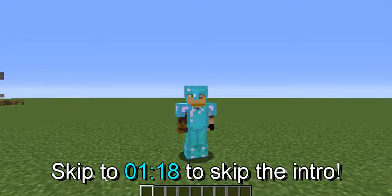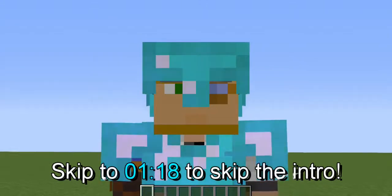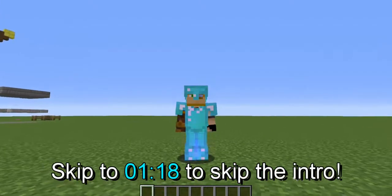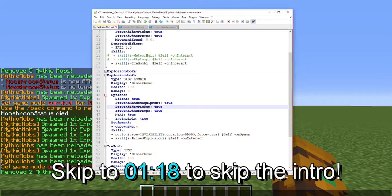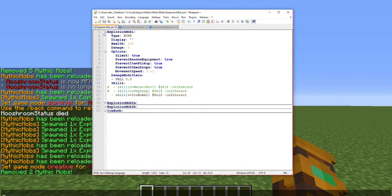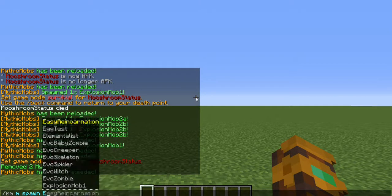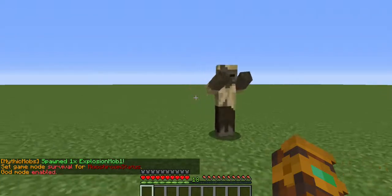I'm going to throw every single thing into these files except for one, because it's a showcase I was asked to make for a server, so I won't be giving that one away. However, I will show you what it looks like. I'll throw all of these into a Pastebin just for you guys. So without further ado, let's jump right into it. Set up your first mob — I added one extra thing to it today and I will be showing you why momentarily. Let me go ahead and spawn in my first mob. I decided after one take that I need to put myself into god mode because this is actually terrifying.